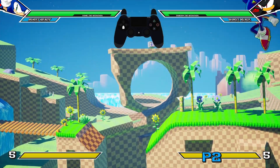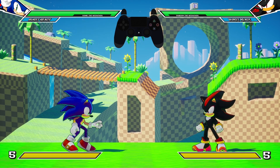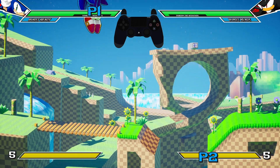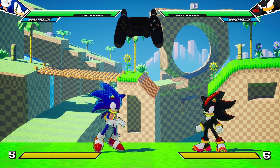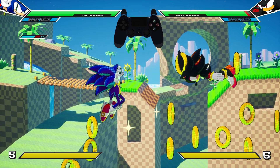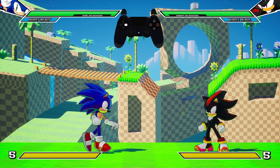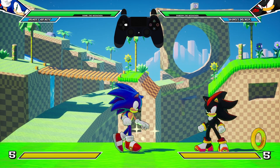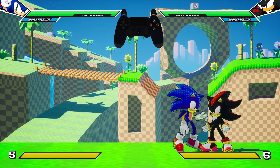He also has a dab from Sonic Advanced and the spin dash. Sonic has another set of inputs — forward, down, corner — for specials. The light version of forward down corner special gives you his spring from Smash Bros. The medium and heavy forward down corner specials are the homing attack variations. That medium ground move actually traps characters into it and you can follow it up.